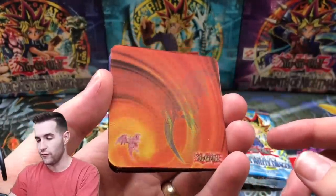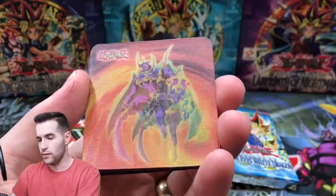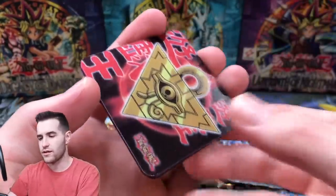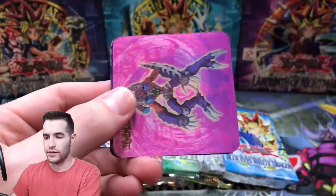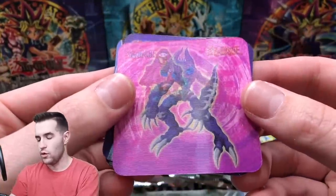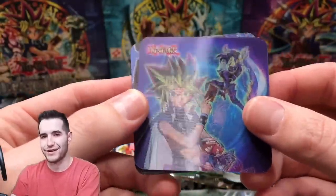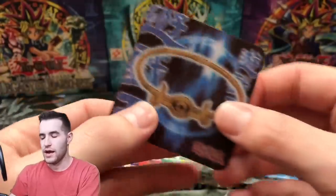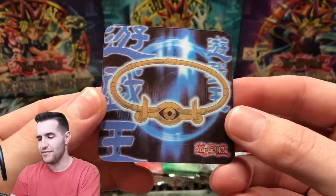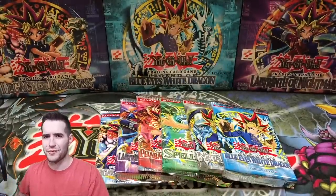Winged Dragon Guardian of the Fortress number two. Panther Warrior, I think. This one barely changes — Millennium Puzzle. This is a Mass Beast Disgardius — I can't say it right, it's tough. Buster Blader with Yami Yugi. And what is this? The Millennium Necklace or something? Looks like a bracelet. I don't really remember that one.